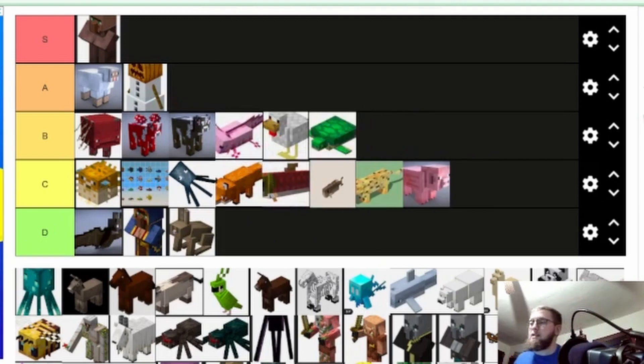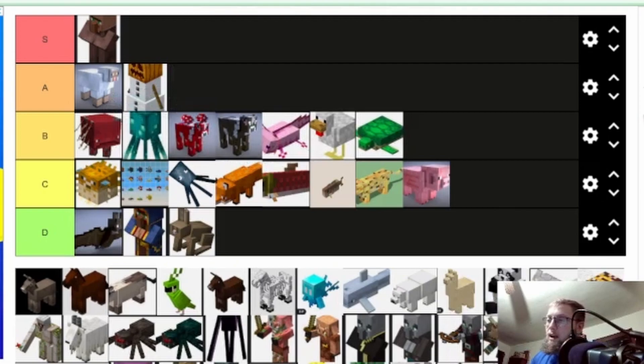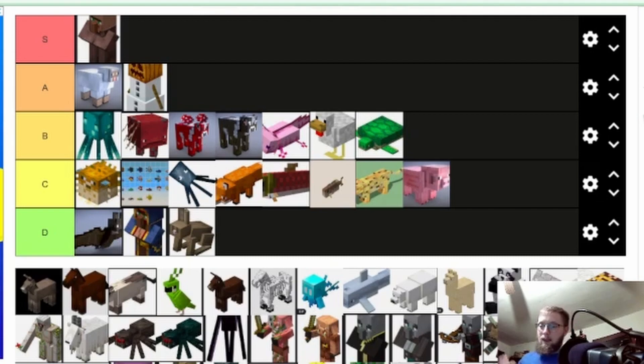Axolotl — little mudkip! I'm gonna put it at B, because I think it's a unique mob. It's a unique animal to put into the Minecraft world — who thinks axolotl? They can take down guardians, but they're not very good at their job. Still, it's a cute mob. Glow squid — glow ink is awesome and they look really cool. Top of B. It gives some ambiance in caves and more life underground.